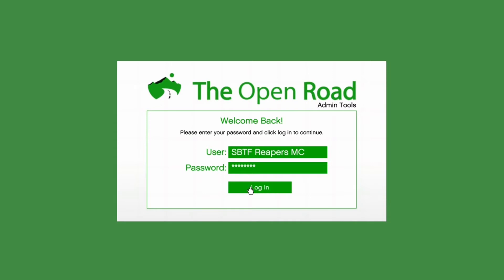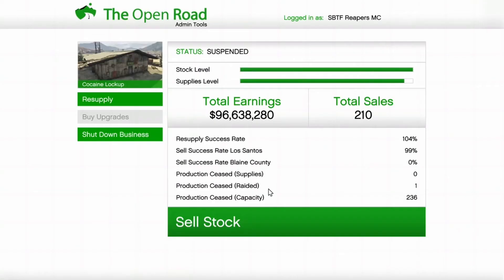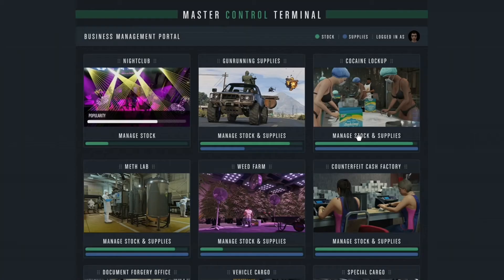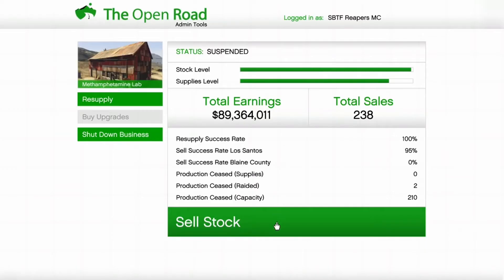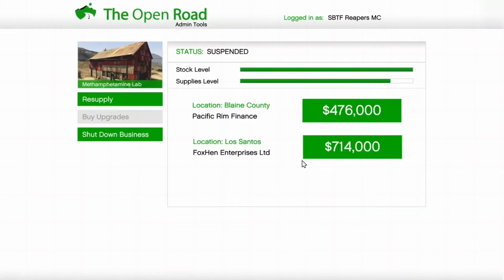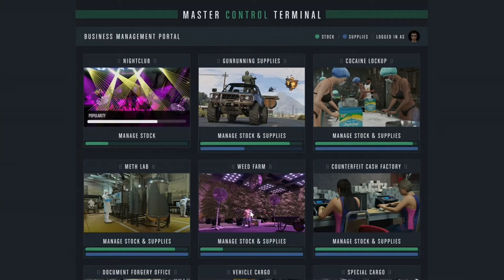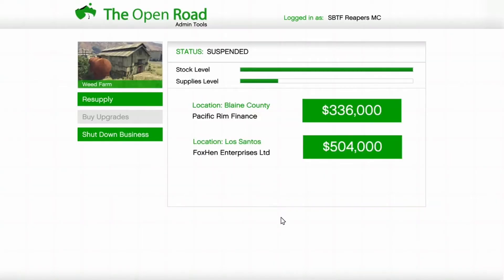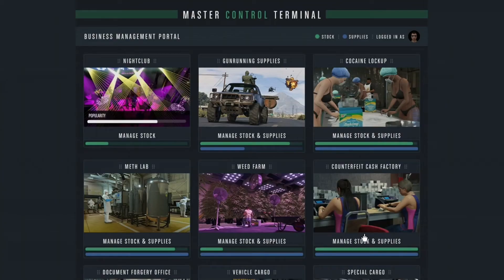Anyway, saving the best for last — it is double money on MC businesses this week, so the grinders will be getting paid big time. These are fully upgraded values: Coke is worth over eight hundred thousand dollars, Meth is a little over seven hundred thousand dollars, and Weed — Orb Smoke — is worth over a million dollars.